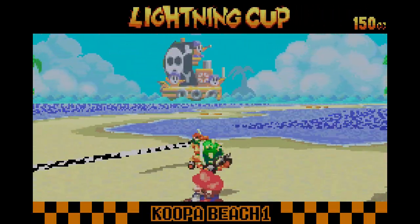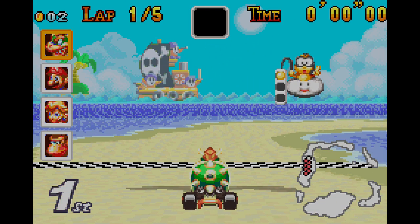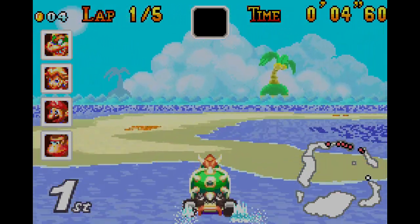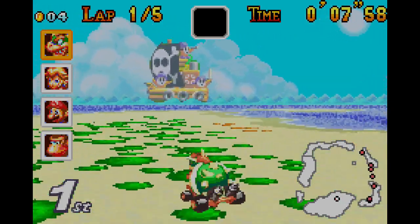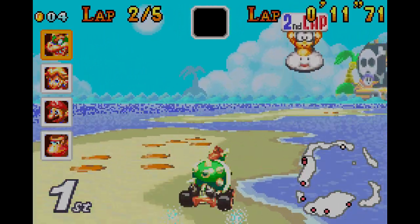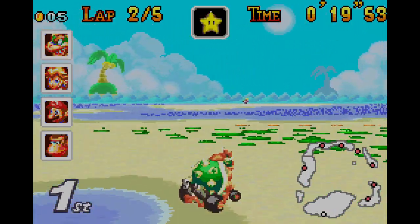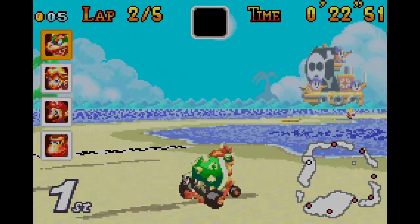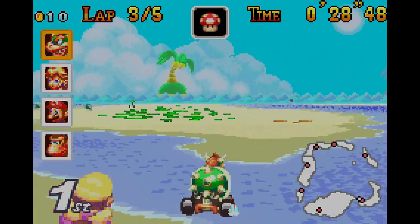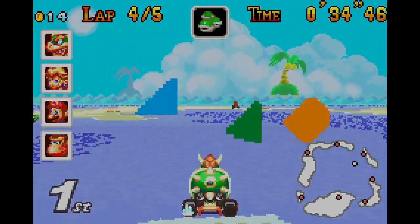Koopa Beach 1 — this is the shortest track ever, the shortest track ever. I love the music in the GBA version. It's beautiful. Lap two already! Just go in the water to slow down your traction on the speed. You can also take a shortcut with the mushroom — it's a good one. Right here — there you go, see! I have four mushrooms. Give me another mushroom.